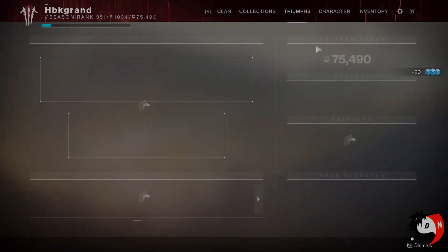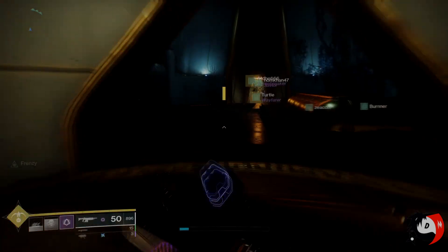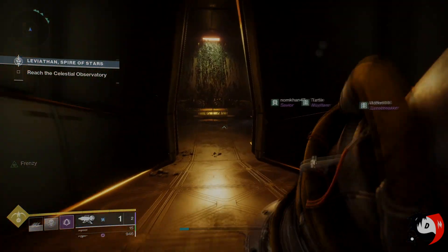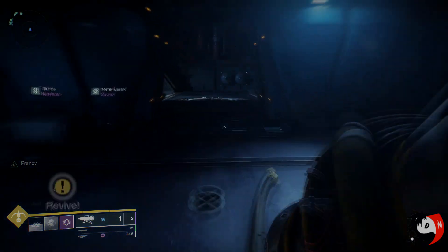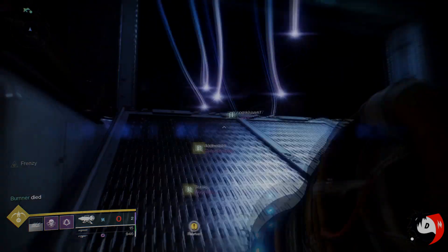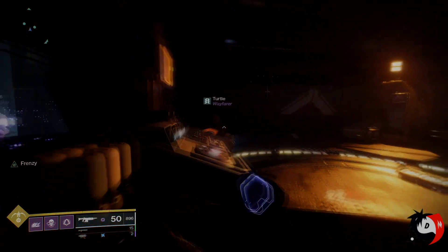To make your way to the second encounter, run behind Calus and follow the path. Having Stompees as a Hunter, or Transversive Steps — anything that makes you move faster — will greatly help here, as this section is more like parkour. I'd recommend people with good precision be the ones handling the orbs.